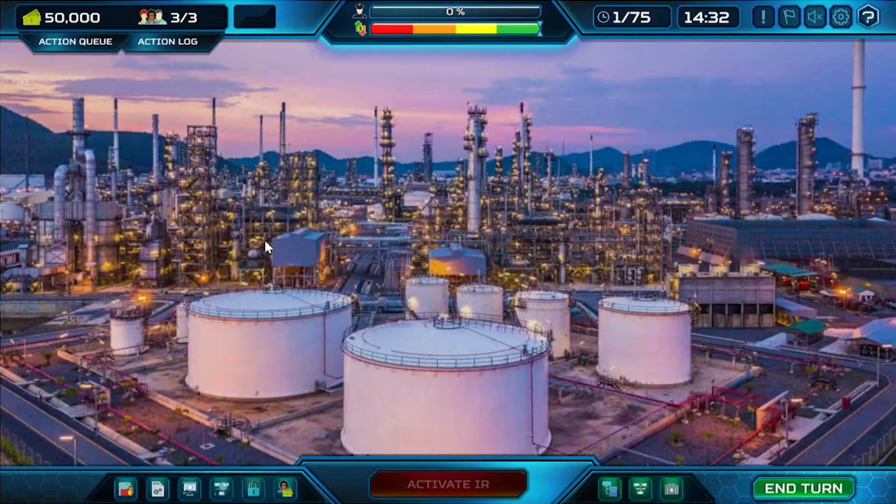All of the actions have a cost, just like in real life — money, staff, and time. Time is represented through the number of turns you have, in this case 75, and a turn timer. We're at 15 minutes for demo purposes. The default is three minutes per turn, and all of these are completely configurable in the settings.